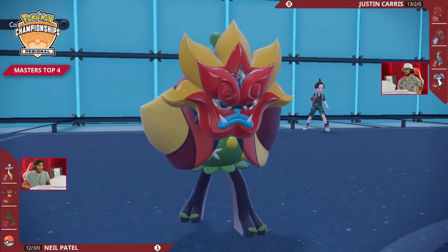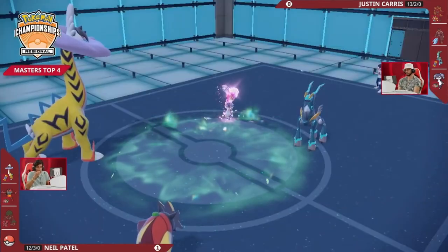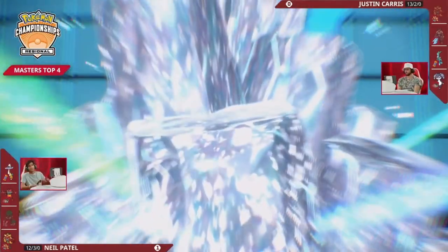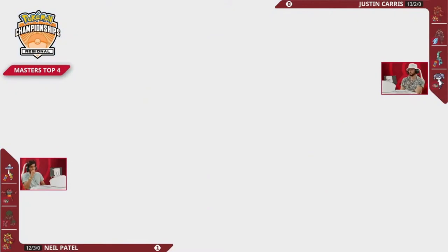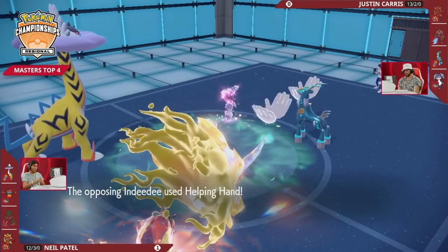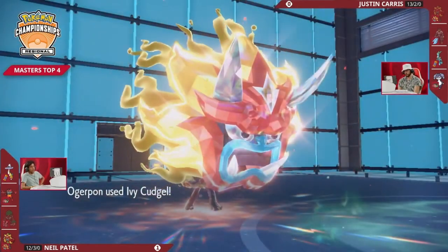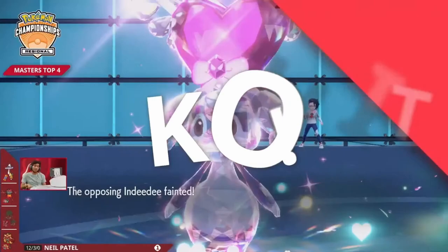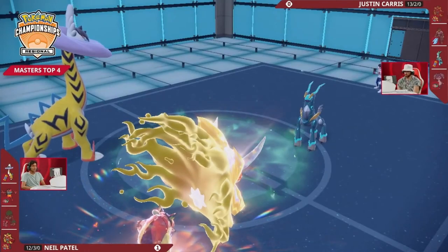The Terra Fairy Indeedy now presents a big problem for Raging Bolt — same principle as Clefairy. If Indeedy goes for Follow Me, Thunderclap fails and Dragon Pulse does zero damage to it. So unless Indeedy gets knocked out by Neil's Ogre Pawn, Raging Bolt can't do anything right now. Ogre Pawn Teratalizes to get the Embody Aspect attack boost — it's going to need it to take Indeedy out in one or two hits. No Follow Me from Justin since Raging Bolt can't do much damage anyway. Ivy Cudgel from the plus one attack Ogre Pawn into Indeedy lands for a huge one-hit KO.